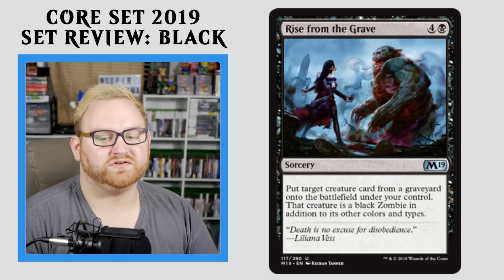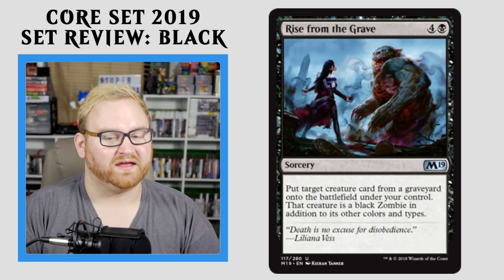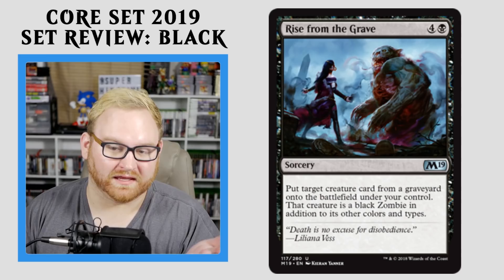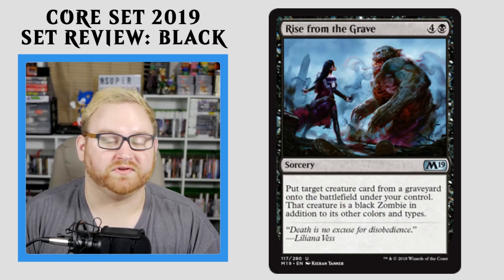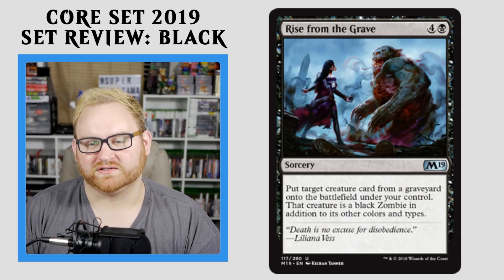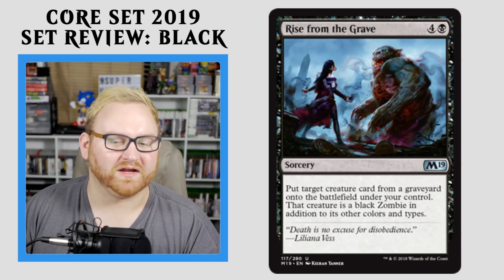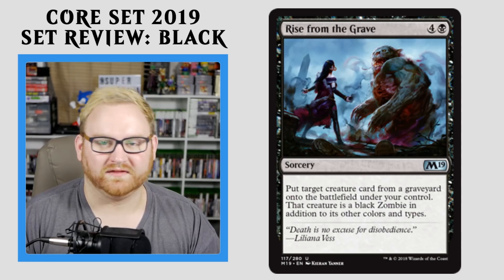Next up here, we have Rise from the Grave — a 5-mana Sorcery. Put target creature card from a graveyard onto the battlefield under your control. That creature is a black zombie in addition to its other colors. I think this card might see some play in Standard with a weird recursion deck. In Draft and Sealed, this card could be a huge bomb because you can actually steal from your opponent's graveyard — if your opponent has a huge bomb in their graveyard, you can grab it and turn it into your creature, which is super good. It's going to be a great bomb in a very situational situation. Not going to see much play probably in Standard unless there's a weird combo deck, but it's a useful card at uncommon.